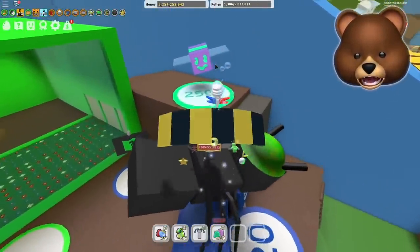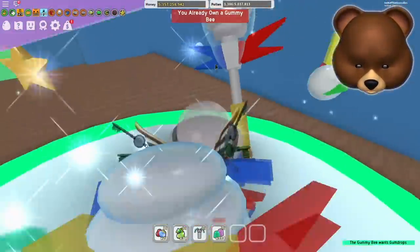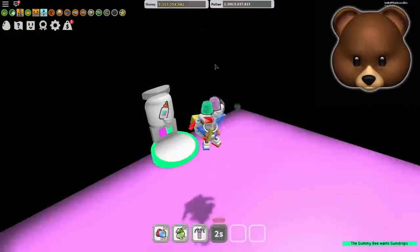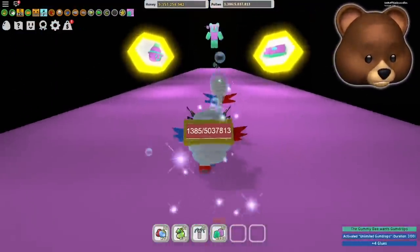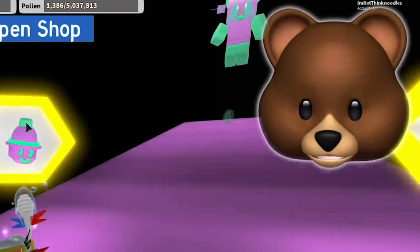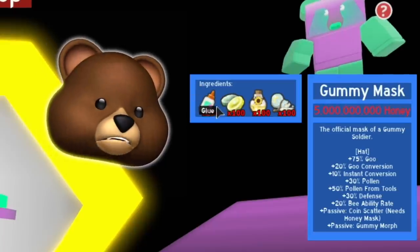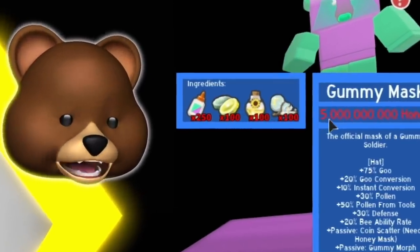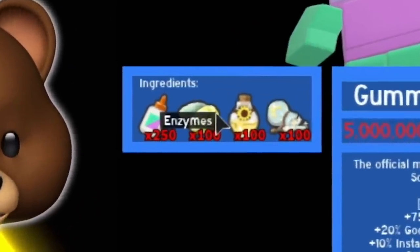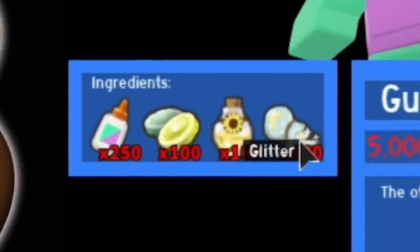That's where I bought my vicious bee stingers — you go up to this NPC, hit him, and you can grab some glue. I didn't know about any of this. So I have the 5 billion but I need 250 glue, 100 enzymes, 100 oil, and 100 glitter.